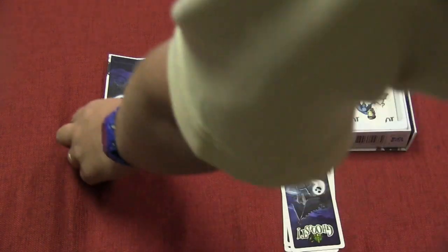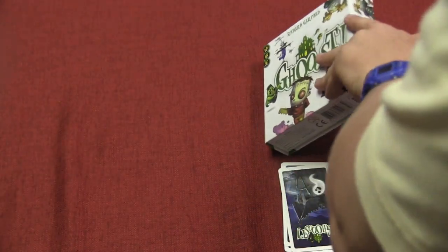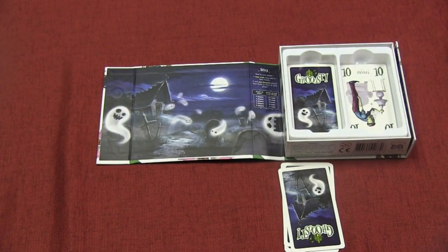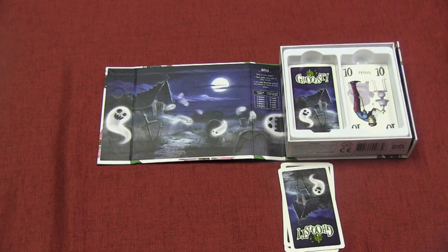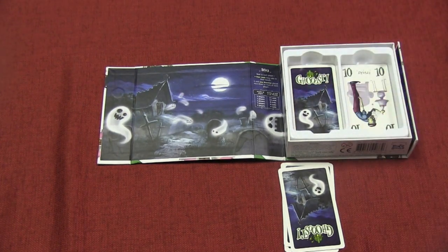Here is the game board, or the game box in a sense. It's one of these magnetic boxes, which opens up and lays pretty much flat. You bend it back a little bit. This is where you'll be playing cards over the course of the game. In here, you have your discard pile, and then you have what is called the Crypt.